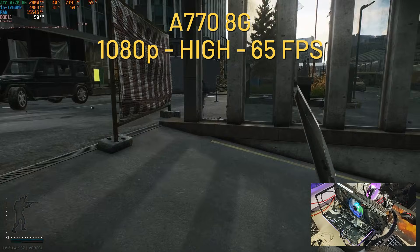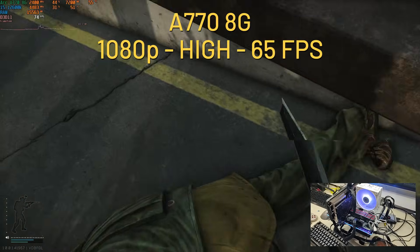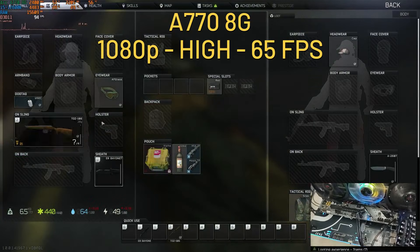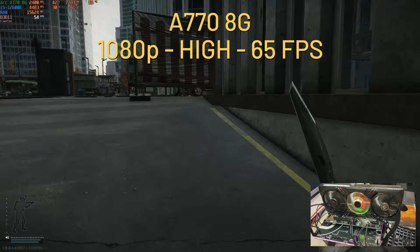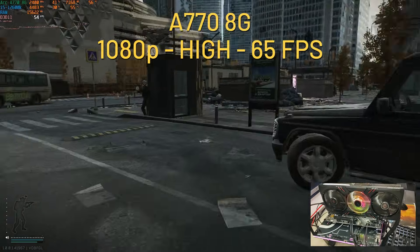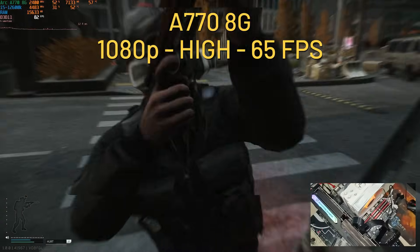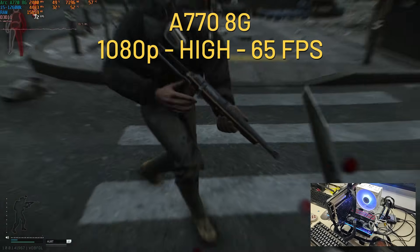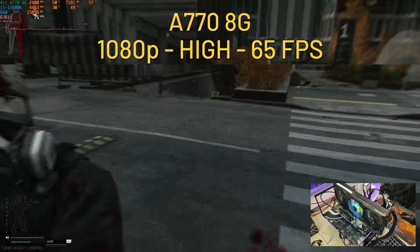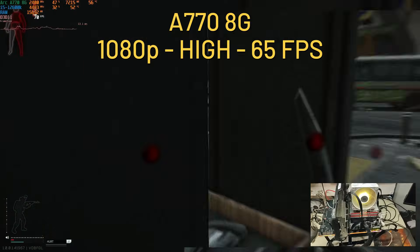Jumping to the A770 8GB variant, we also jump the settings from medium to high presets at 1080p with no upscaling. We're now using an average of 7.2GB of VRAM out of 8. CPU-wise, still in the low 30s to high 20s, using 16GB of RAM for an average of 65fps — but it goes as high as 109 to as low as 38fps. The GPU again hovers between 39% and 77% utilization. If anyone has an idea what's going on, please comment.